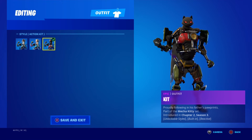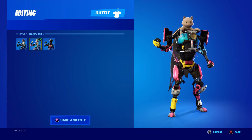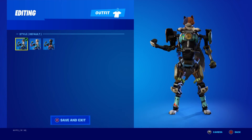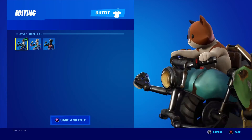Then we're over here with Kit — Action Kit, kind of based off how I got Shadow Meowscles. Happy Kit, basically Ghost Meowscles, then the default. This was a fun skin to get, even though it has some issues with its built-in emote.